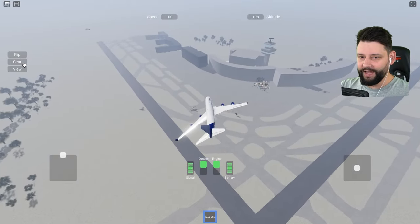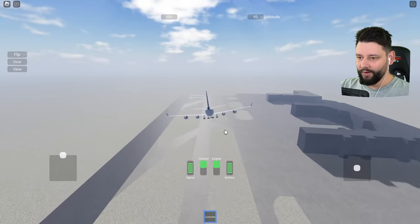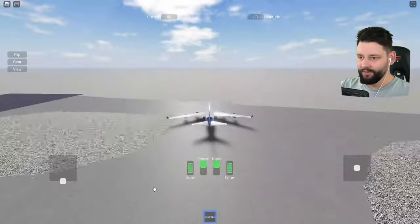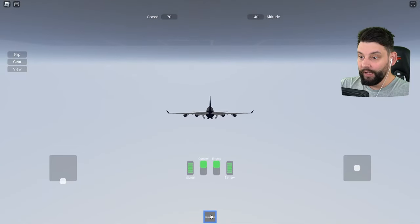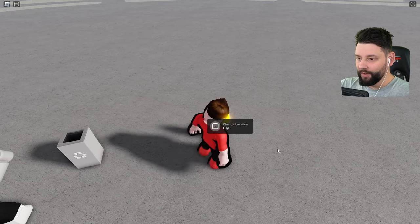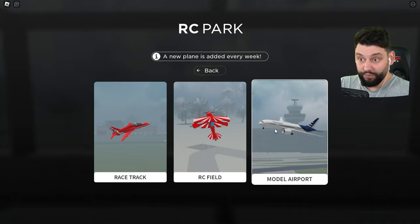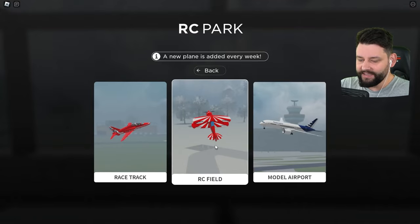I'm coming in — landing gear down. Let me see if I can land. Nice and smooth. I know this is not the runway but let me try and land. And I've died. Don't mention anything. Put that in the bin. Let me change my location. We've got the airport, the racetrack, and the RC field.